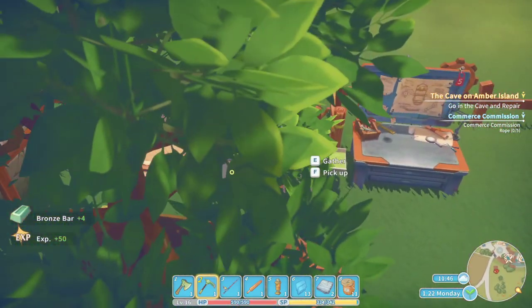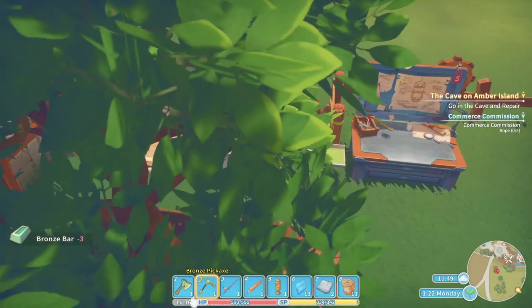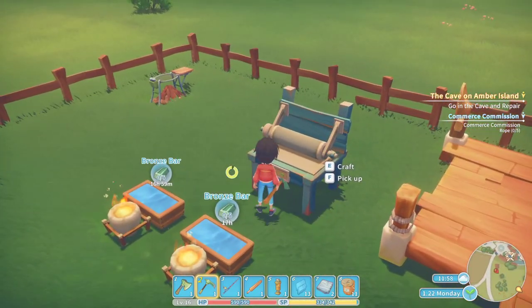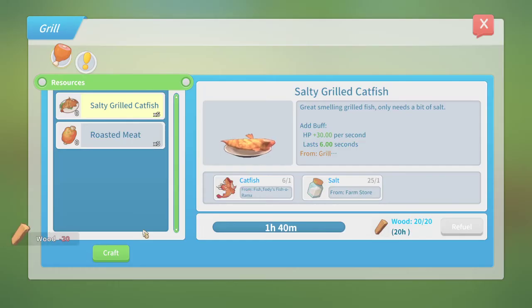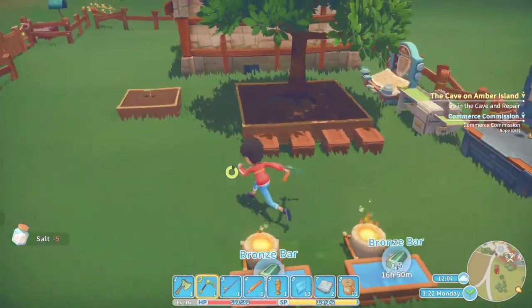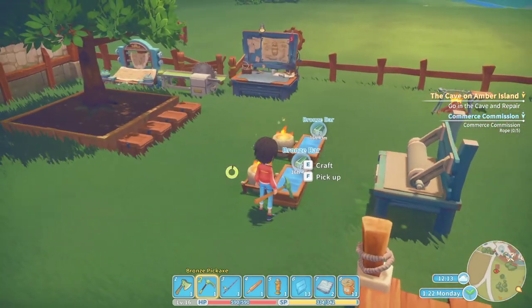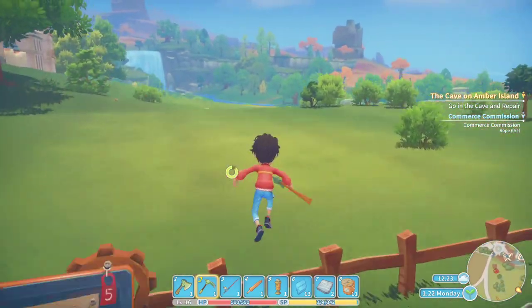I'm already making two more plates. Let me refuel this. I want to make some food — let's make grilled meat, 15 health per second, lasts five seconds. We'll refuel and craft the food. All this is setting up for future things. I just need the five bronze plates — it's going to take a while. Checking the farms — apples are gonna be ready soon, that's pretty cool.